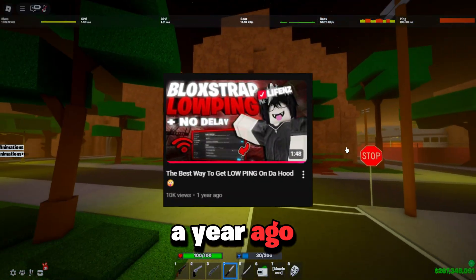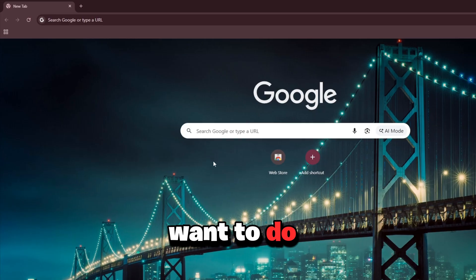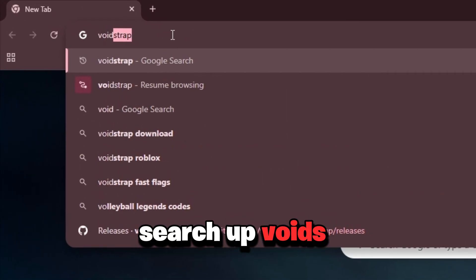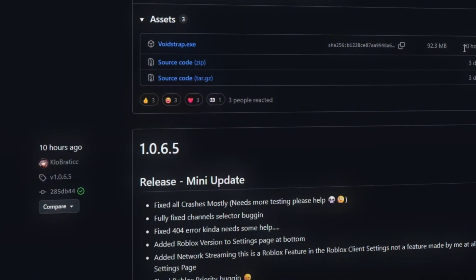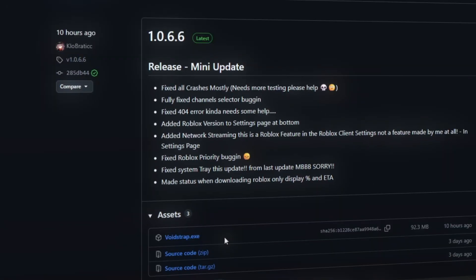First thing you guys want to do is open a new browser and search up Voicestrap. This is the tool I use to put my fast flags in. Download the latest release — it just got updated like 10 hours ago — just download the exe.